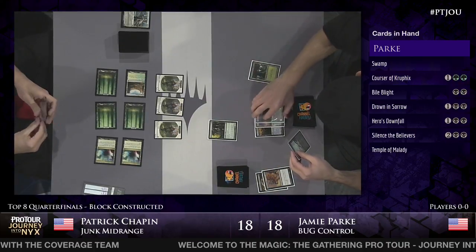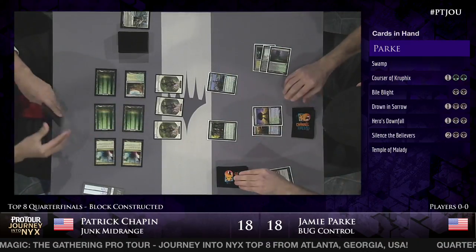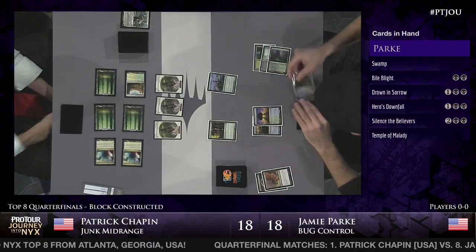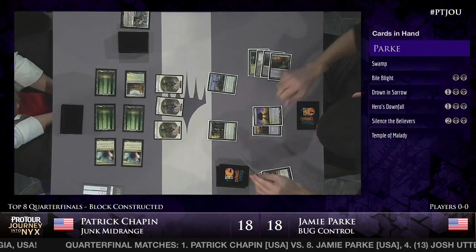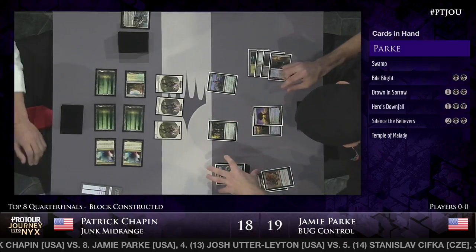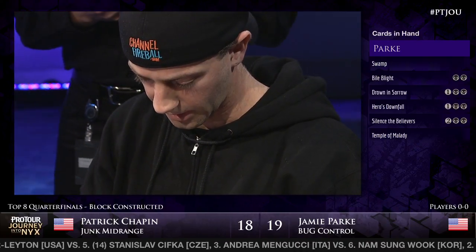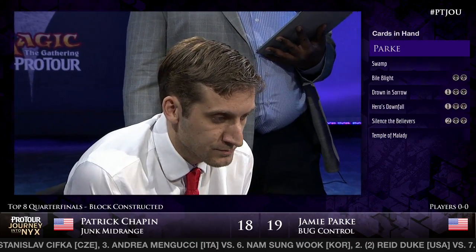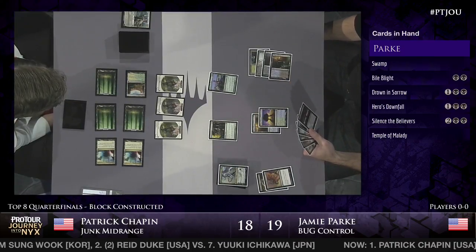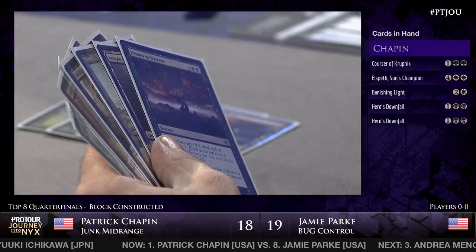Jamie drew a Courser of Kruphix, and that's going to do a nice job of holding these tokens at bay. He's got a Sylvan Caryatid as well that can block. One of the defining plays of the tournament is Courser, temple off the top of your deck, scry another land to the bottom. That means your 2/4 basically drew you two cards and is threatening to draw you more every turn. He also happened to reveal Kiora the Crashing Wave - not too bad for Jamie Park.